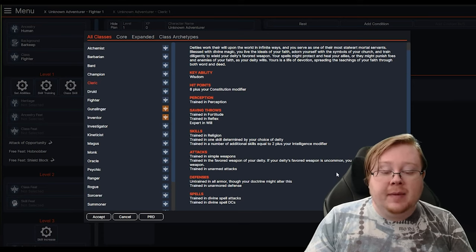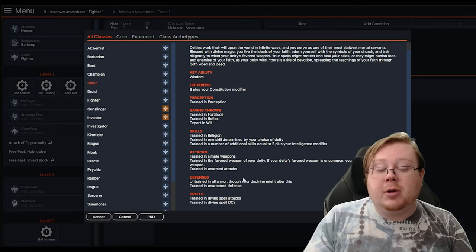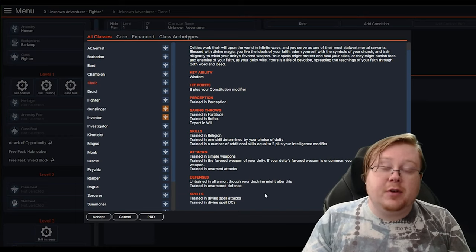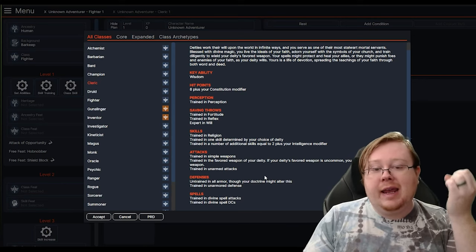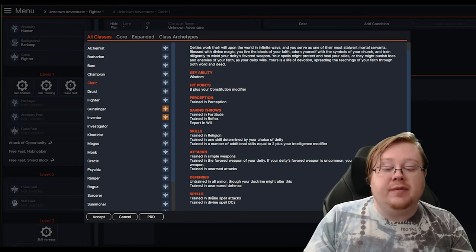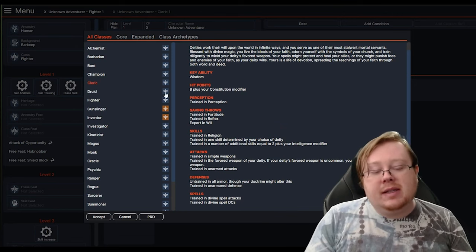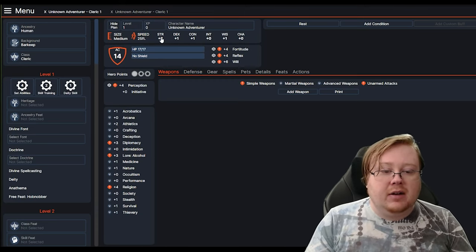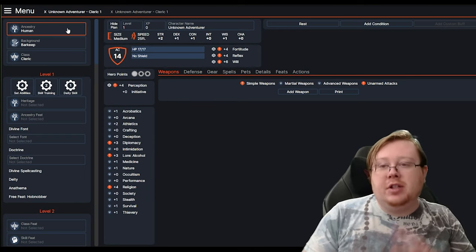Defenses tells you what kind of armor you can wear. Clerics start off untrained in all armor, though they are trained in unarmored defense. The Cleric also gets access to a spellcasting proficiency based on a tradition of spellcasting. There are four traditions: divine, primal, arcane, and occult. The Cleric is a divine caster, so they're trained in divine spell attacks and spell DCs. Now that you've got the general gist of the class, we're going to select Cleric here — and you can see our stats changed: we got +1 to Wisdom.